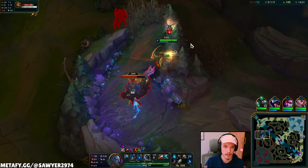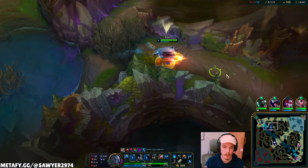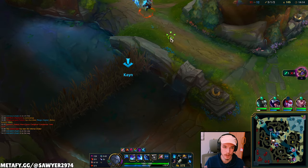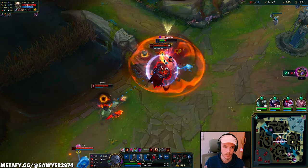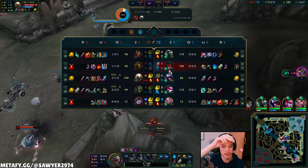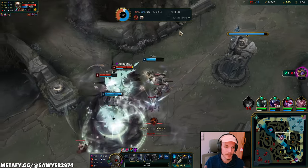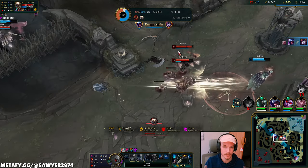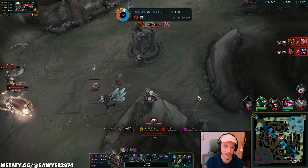Pantheon on my case — he hit that Scryer's. Ghost moving, Q. The second you think they're on your case, it's fine to use Ghost. Three big guys running at me. W smite auto — I'm so dead. I ran right into Brand — can't be caught out because he can EQ and stun you and deal a billion and a half damage. Brand and Pantheon is such an annoying combo.